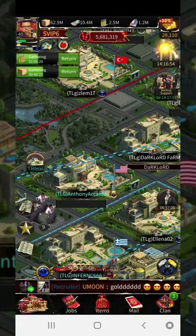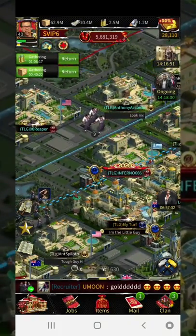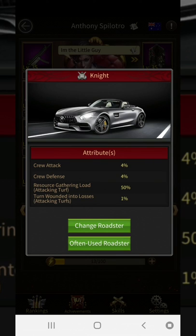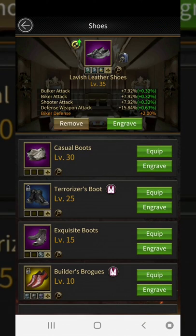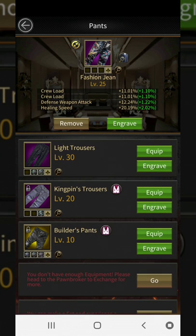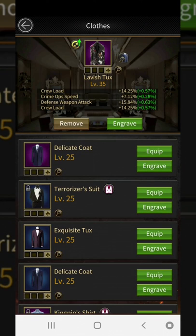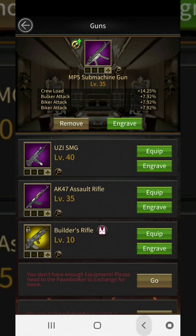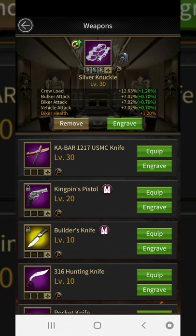Before you rob anything there are a couple of things you need to do. First, your equipment. The best roadster — because it has a resource gathering load when attacking a turf: a 50% buff. Your shoes don't really matter since they don't show any buff. What you're looking for is crew load. The fancy jeans have a double crew load, the lavish tux has a double crew load, the silver necklace level 25 has a double crew load, and the gun also has a crew load.